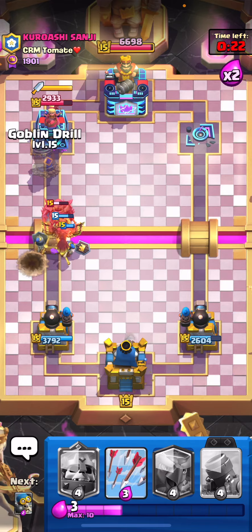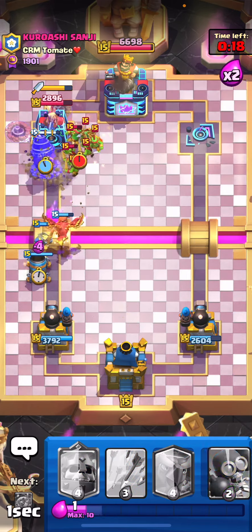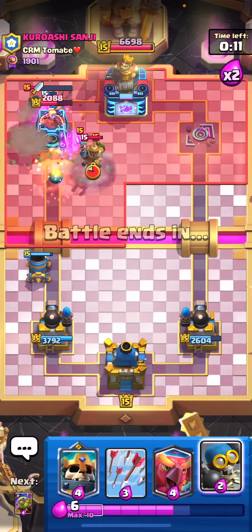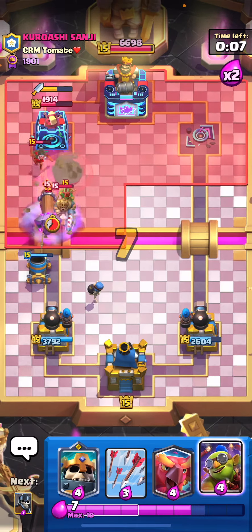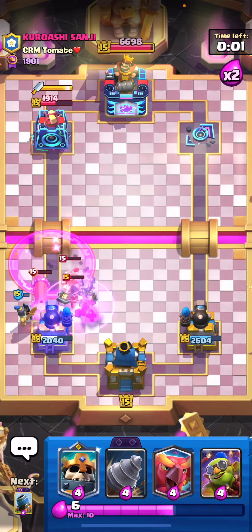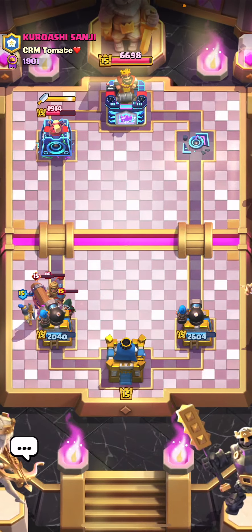Let's play an evil drill here so that he can't commit a lot of elixir to this lane right now, and then we can go ahead and play the Mortar again. As the drill moves around it's going to pull his counters behind the tower and that lets us get a Mortar lock — I'm gonna get a Mortar lock because that Bandit went behind along with the Goblin Gang. Let's play the Arrows here as well. That Battle Ram will get on my tower but that's okay, and that's gonna be good game — let's give him a good luck.